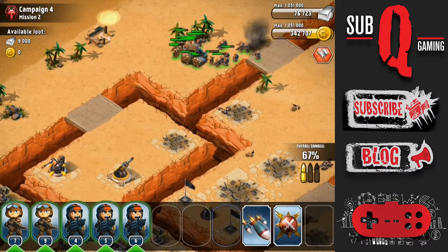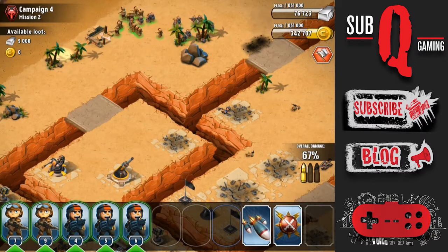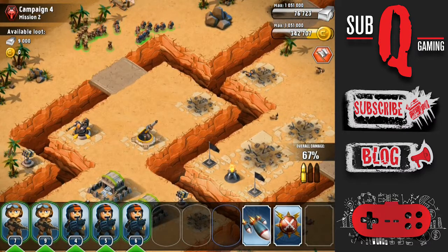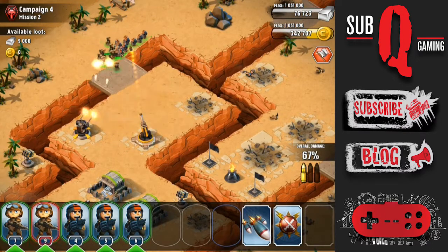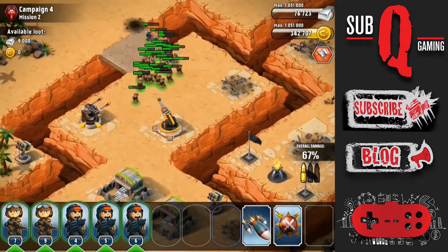I do have very high health troops so it works out for me. I still have 16 riflemen but they are fairly damaged, so you must really take this mortar down quickly. You can see the damage there — I have a lot less than half health.